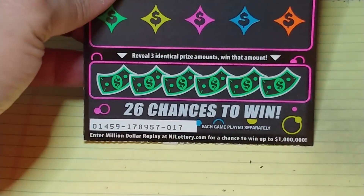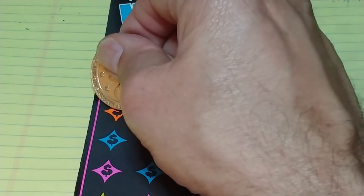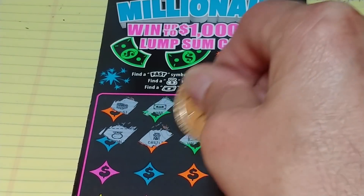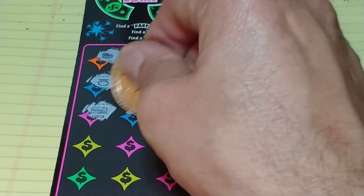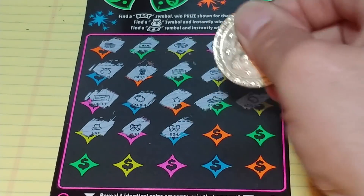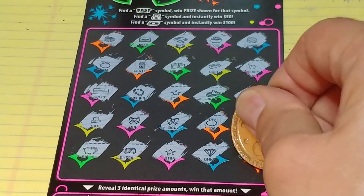That leads us to the last ticket, the Instant Cash Millionaire, ticket number 17. This is a symbol match — we're looking to match the fast symbol, the money bag symbol, or the floating bill. Fast wins what's underneath it, money bag is $50, floating bill is $100. We have a chest, bar, ring, ring, pot of gold, compass, metal, castle, wallet, gold bar, cherry — nothing so far. Blank check, necklace, star, crown, another necklace, hat, bow, another bow, another metal, and a crown. Last row: empty piggy bank, emerald, star, diamond, and a pot of gold.